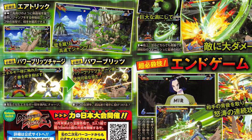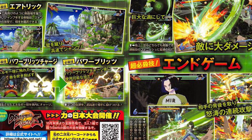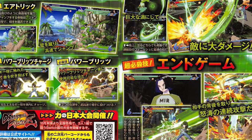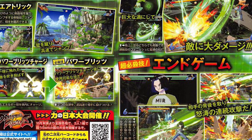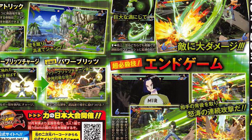He also has Endgame: he goes around behind the enemy and continuously attacks. This may just be a normal strike super, but if it crosses up, that could definitely be something to look out for. Otherwise, if it works like any other level 1, this might just be another option to go into.